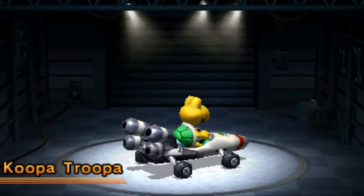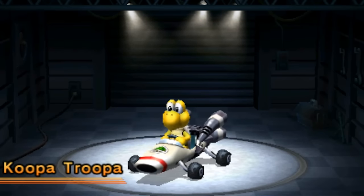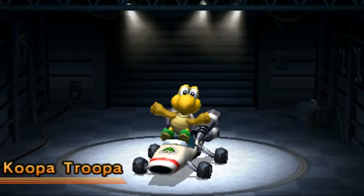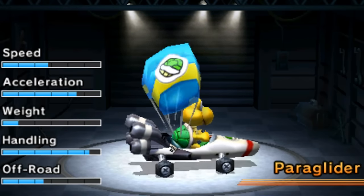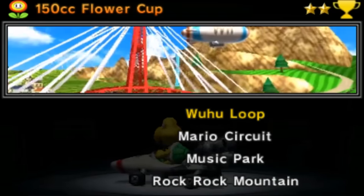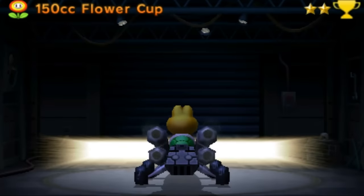Without further ado, let's pick Koopa Troopa this time. He's going to be a very fun character to play as — he's a tiny character and should be a fantastic time. Let's jump right in. I'm going to be picking the same B-dash setup to see how well we do in the Flower Cup. We've got Woo-Hoo Loop, Mario Circuit, Music Park, and Rock Rock Mountain.